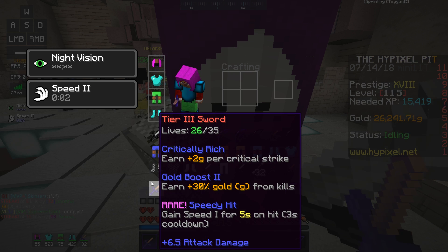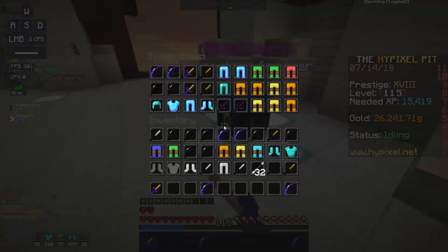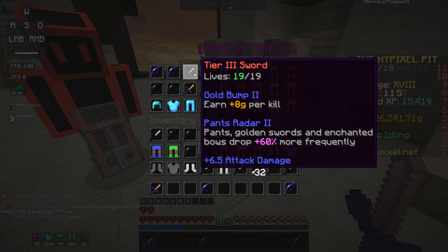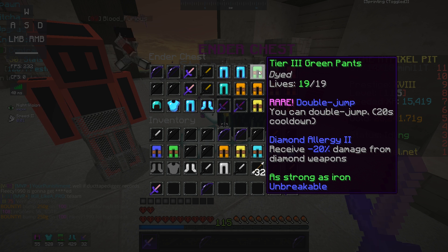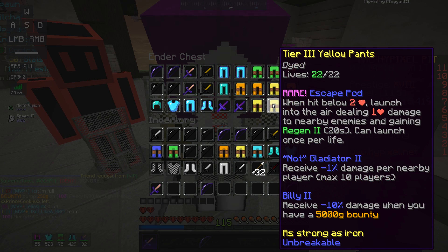So we might be getting six gold per crit and another 15, meaning we'd be getting 45% increased gold and six gold per crit — which is insane. I also have this sword that I might do a video on, it's really good for getting pants and has Gold Bump on it. And I have these double jump pants I'd like to do a video on — they have only a 20-second cooldown, meaning you can use them multiple times per life, which makes them better than the escape pod we just got, even though the escape pod is still pretty cool.